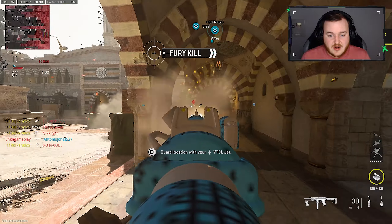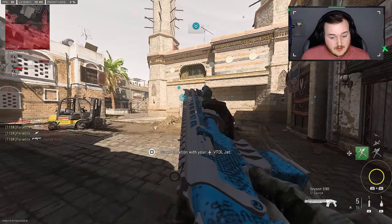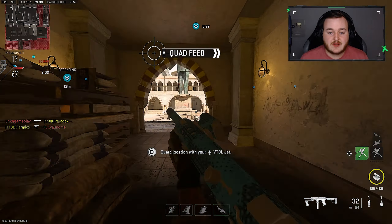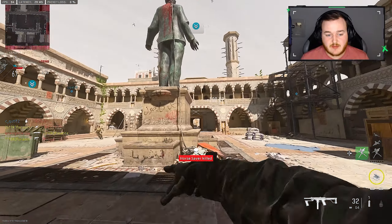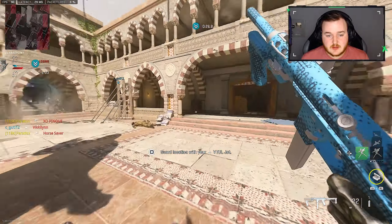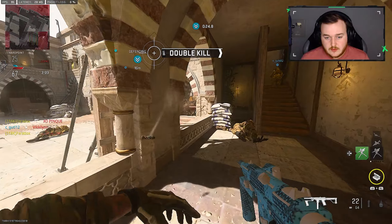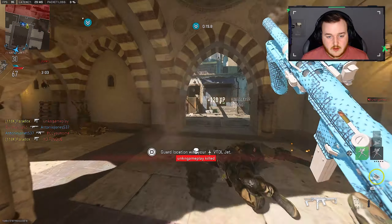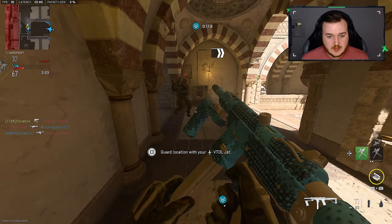We're gonna be spawning this way — sending the sentry gun over there. We need something to start going. I'm basically at 100 frames. We got this guy. Knives, bro — I hate getting killed by a knife. I like running them but it makes me so annoyed getting killed by them. There he is.